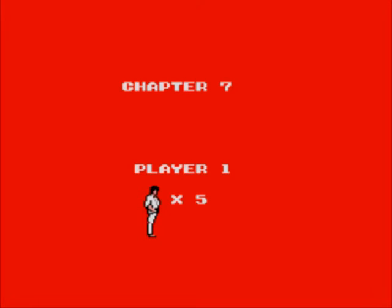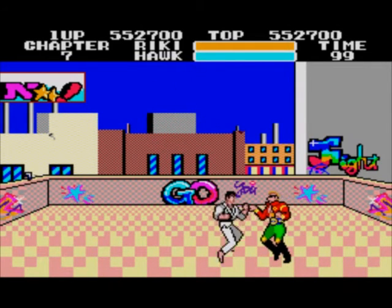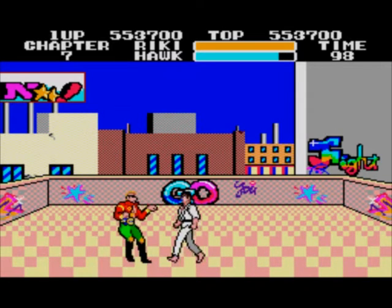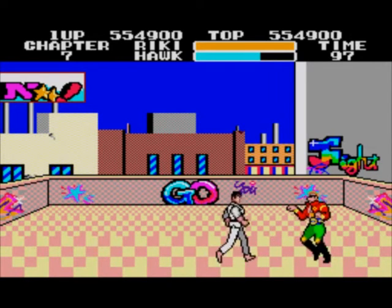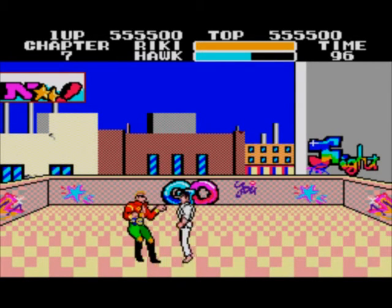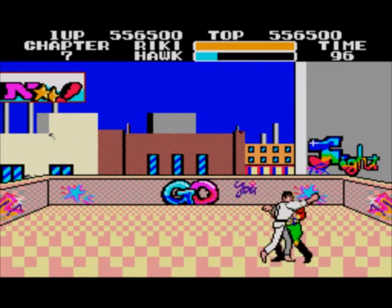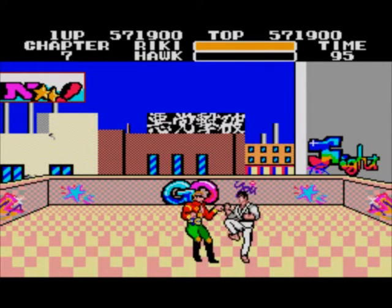Hawk is also easy. Just make sure you punch him, for the same reason you want to punch on the normal levels because it's faster and more reliable. Even though for the first half of his health it actually does less damage until he starts doing the uppercuts when half of his health is gone. If you kick, you leave yourself open because it doesn't have as much range as the punch. So make sure you punch, even though it will take longer. And the punch for the last move always turns into a kick, because Ricky has to finish him off with kicks — and for some reason Hawk explodes.